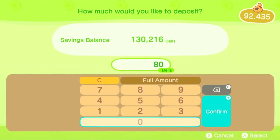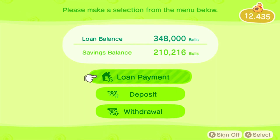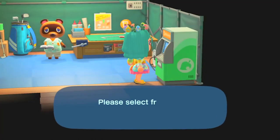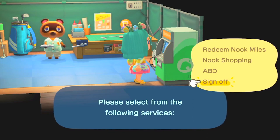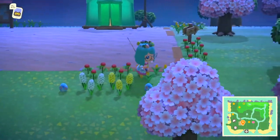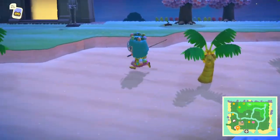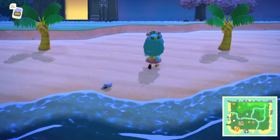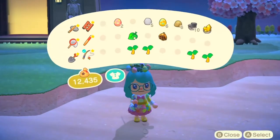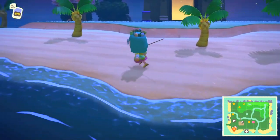This is actually a really good game if you want to learn to save money and pay off debts! There's a Nook ATM machine inside the mayor's tent. My loan balance is 348,000 bells and so far I've saved 130,000 — I'll deposit 80,000 bells toward my debt. I'm still about 130,000 bells away, but every day when you're collecting fish or insects you sell them and collect bells really quickly, so don't let the numbers scare you!